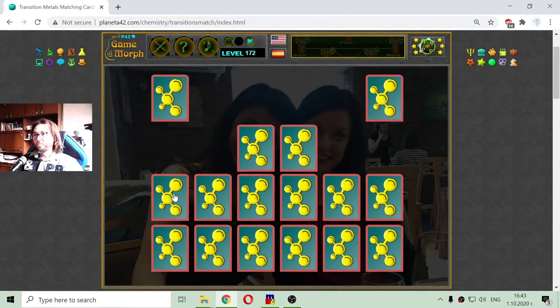Transition metal. I am making the transition metals now — Yttrium, Nickel. Of course these are not all transition metals; for all transition metals there are other games on the Planeta 42 website. This is just 12 of them, the first 12, because there are only 24 cards that can fit on the screen.